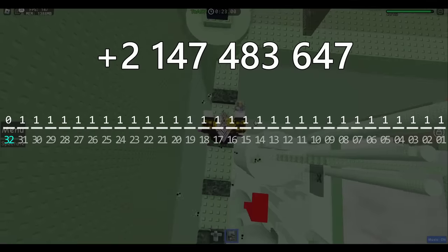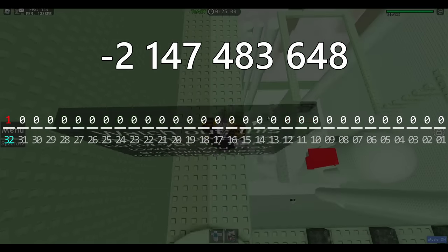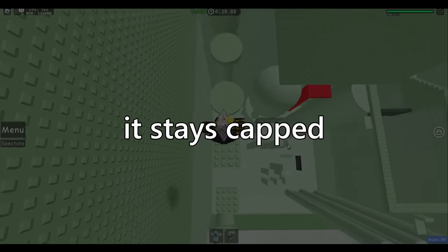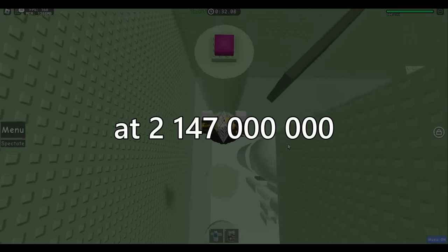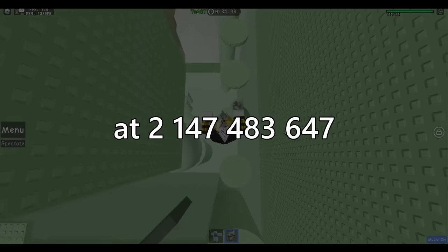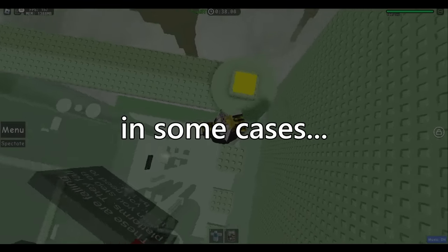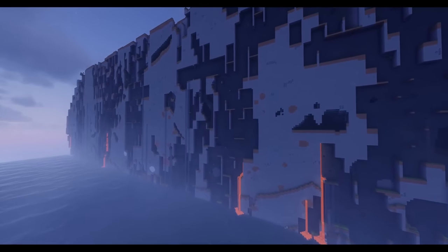Once this number gets beyond 2 to the 31, it does something called an integer overflow, where the number wraps to the lowest possible value — or in some cases, it stays capped at 2,147,483,647, such as in game statistics. That's what this is about.